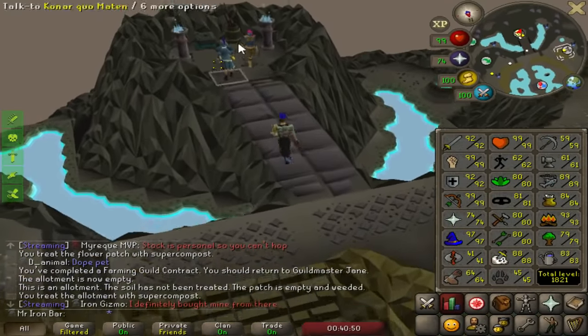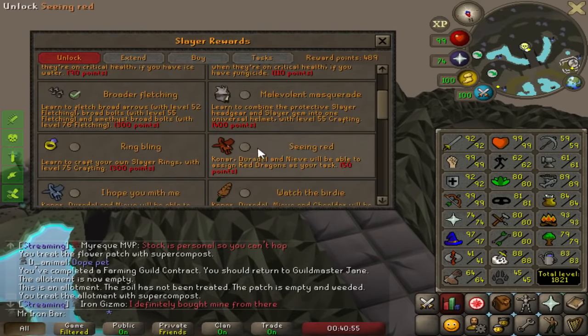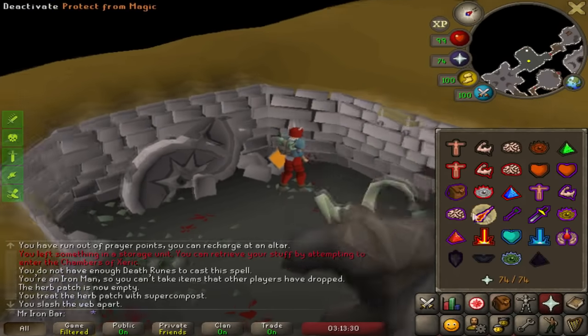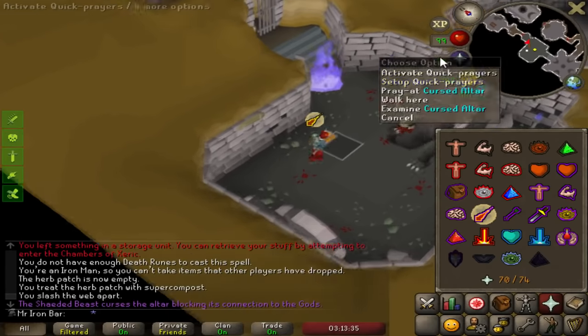Now that I'm done with brutal black dragons, I think I'm gonna try and train a bit of slayer through red dragons. Holy shit dude, I didn't know you could fight this guy — that's lit! All right, we gotta repair this altar.